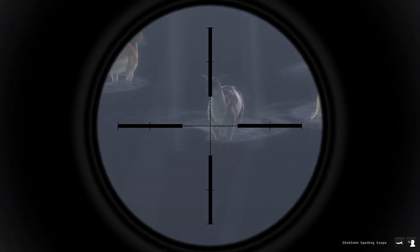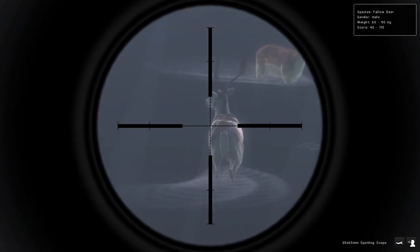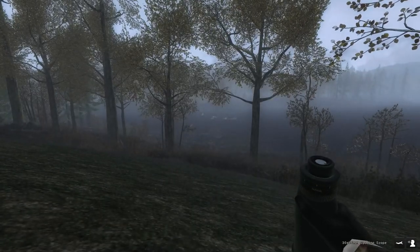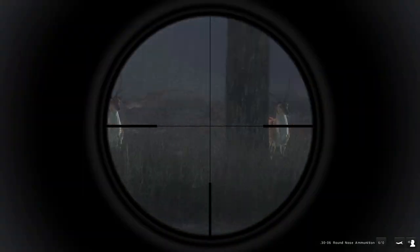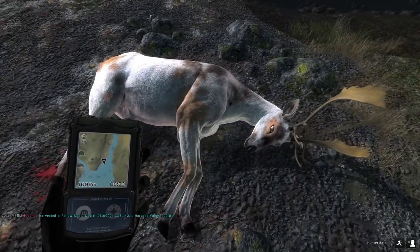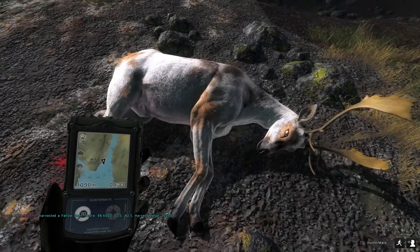I did actually manage to find one of the animals I was really looking for here on Hirschfelden — a piebald fallow deer buck. I really wanted to get another piebald fallow because when I got the piebald fallow doe on the release day of fallow deer, I forgot to tax it. So I really wanted to come out and get another piebald. I was really hoping to get a buck, so when I saw this guy I was very excited. I managed to drop him with the 30-06.